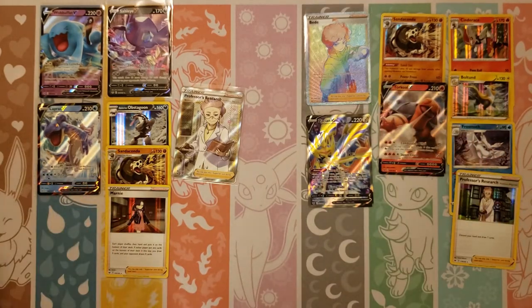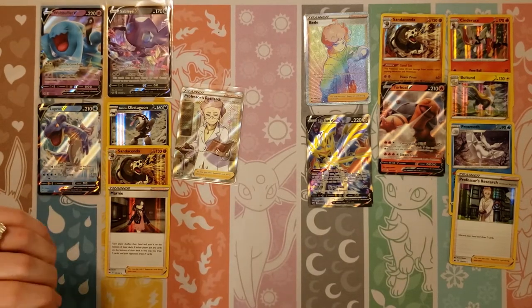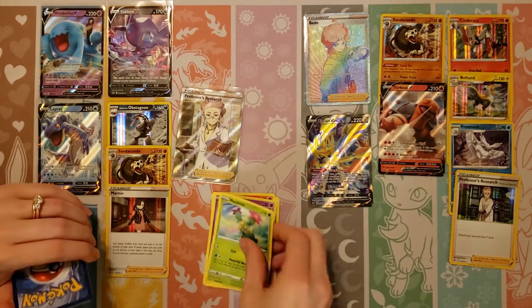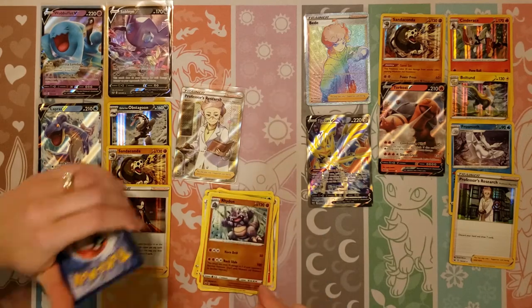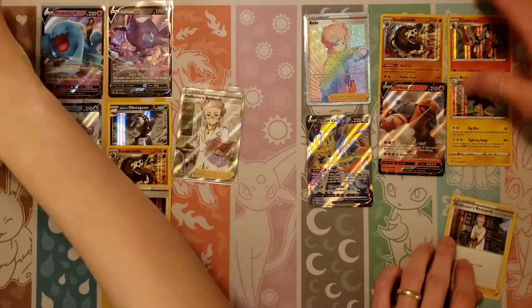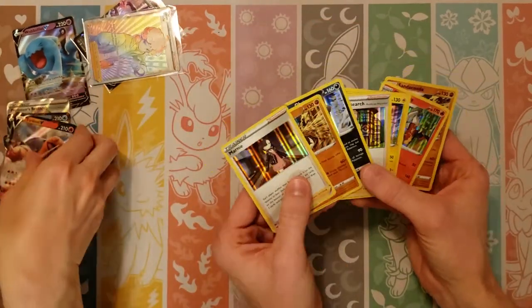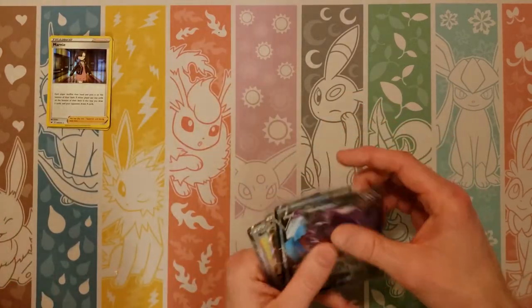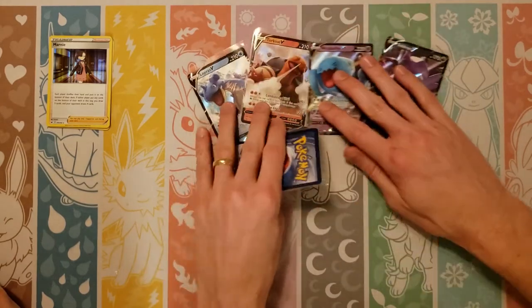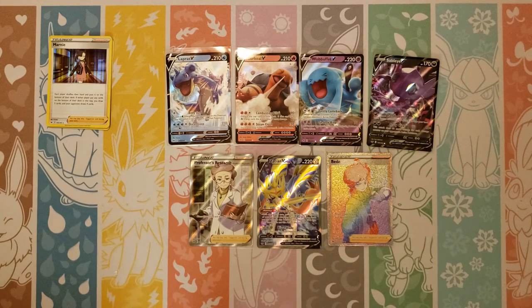That was a great ending. The other side's final pack: Scorbunny, Sinistea, Maractus, Pikachu, Water, Haunter, Vitality Band, Raboot, and a Drampa. Quick box recap: seven hollows — Marnie, Professor's Research, Obstagoon, two Sanacondas, Boltund. Four normal Vs, plus Full Art Professor's Research, Full Art Zacian V, and the Rainbow Beedrill V. Alright, thanks for joining and we'll go open the next box tomorrow or so. See you guys next time!